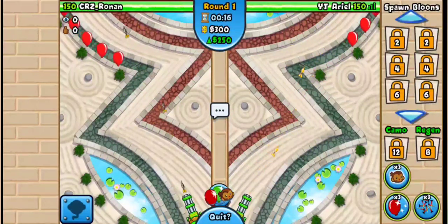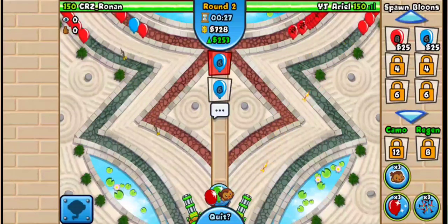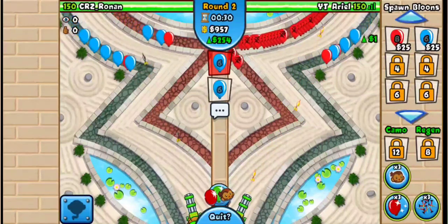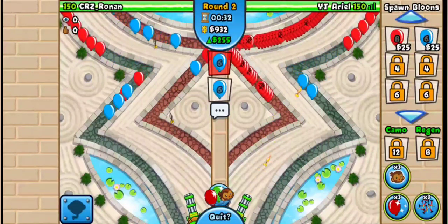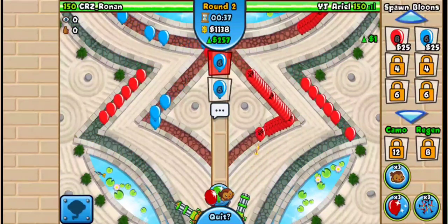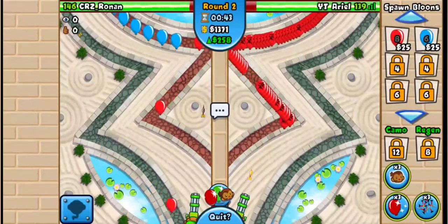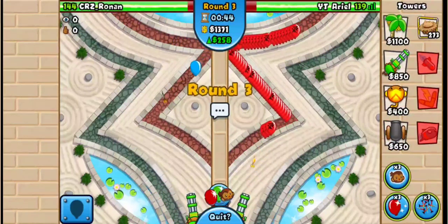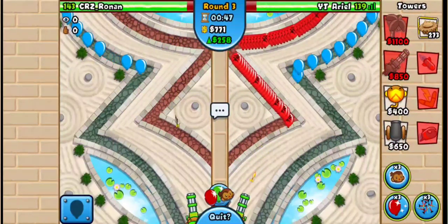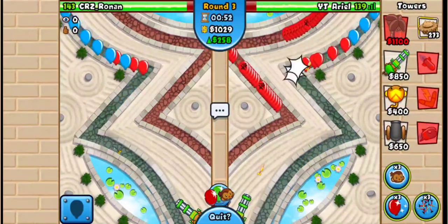I'm just going to send him spaced blues — not even reds. This should force the Powerful Darts upgrade. He didn't send any balloons basically, so he's chasing right now. This should force the upgrade — yeah he just did it. We want to force as many balloons as we can on his side. We forced a lot of balloons, forced him to send a lot, so I'll greed my upgrade.